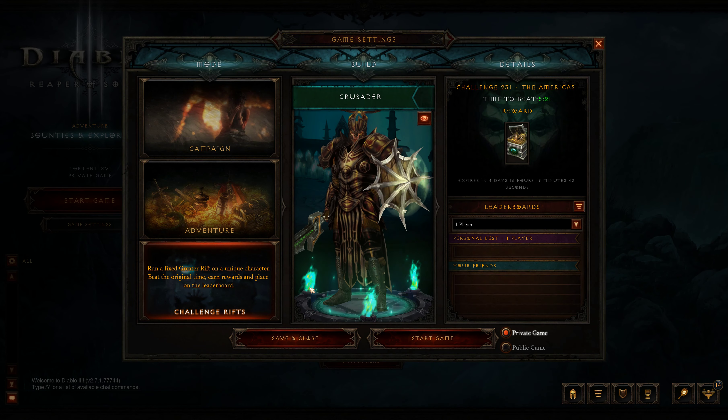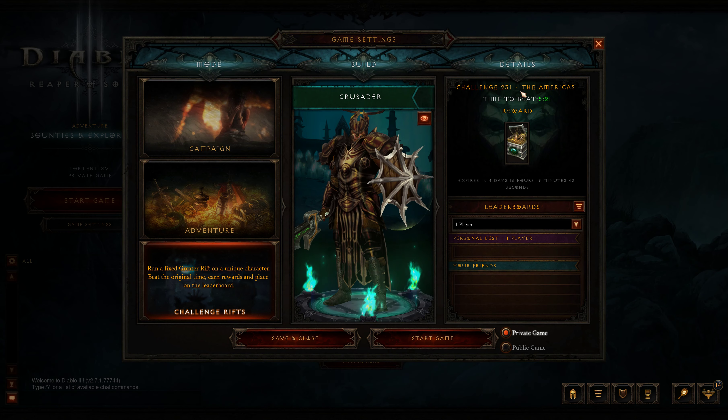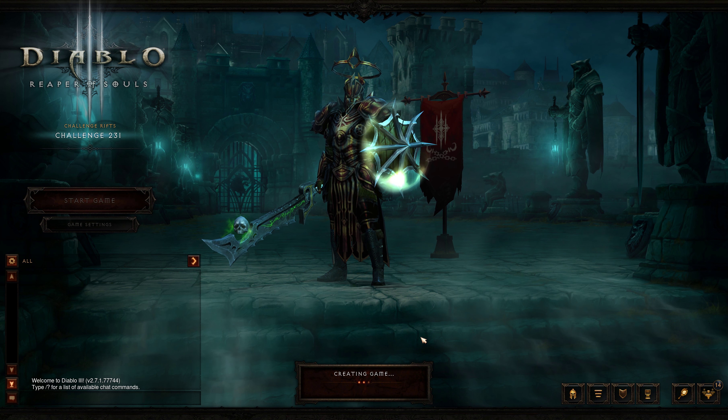This is near the end of Season 24. We're on Rift Challenge 231 in America, and we've got a Crusader. Let's start up and see.